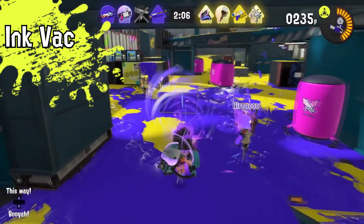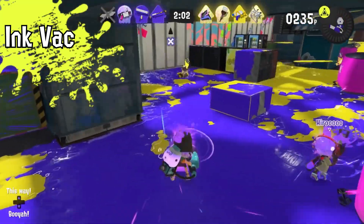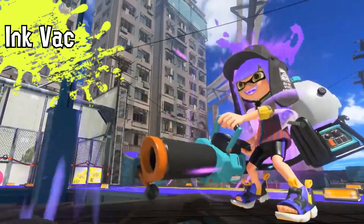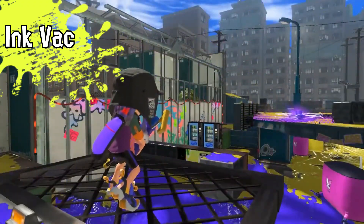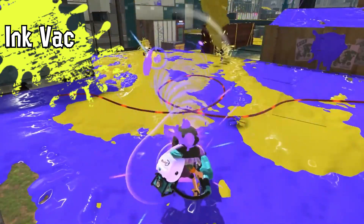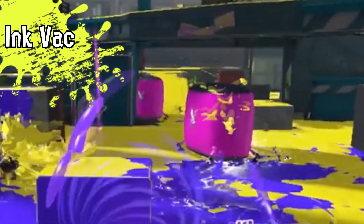The more you absorb the enemy's ink the more powerful it will be, but there is a limit to your bag. I think once you reach the full capacity of it, you just shoot already. You can also shoot it without absorbing enemy's ink, which doesn't really make sense to me, but that's a thing — I guess they have both ways. It could also absorb bombs, so it can literally absorb almost anything.